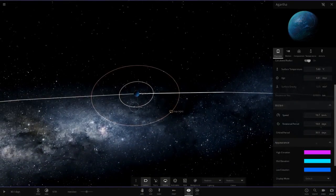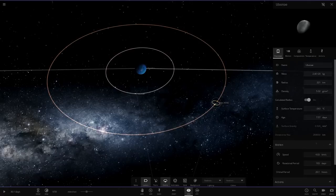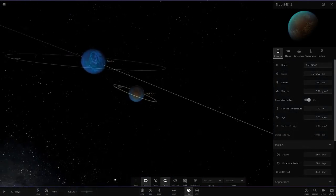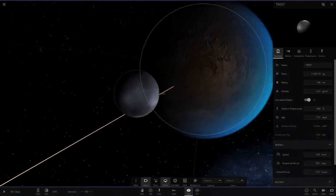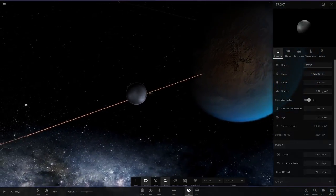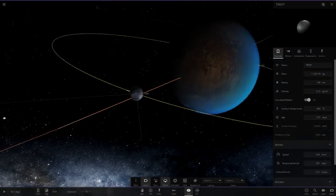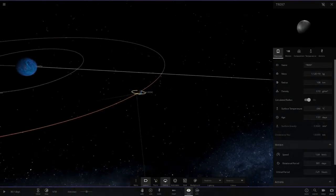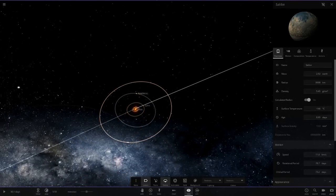Then we've got Eubene, just a random little asteroid. And then we've got another planet with a moon that itself has a moon. That's probably one of the reasons the simulation is running slowly — having objects orbiting objects orbiting other objects tends to slow things down.